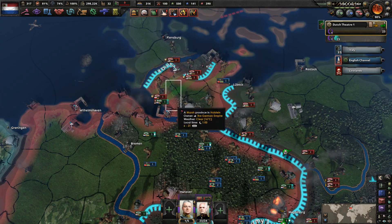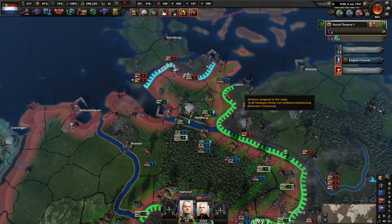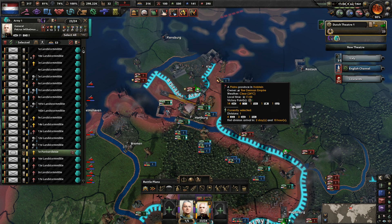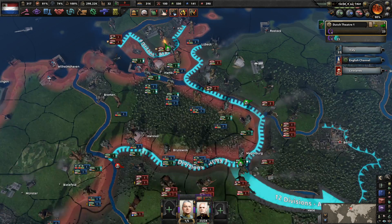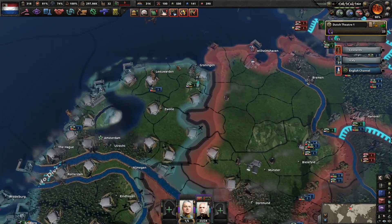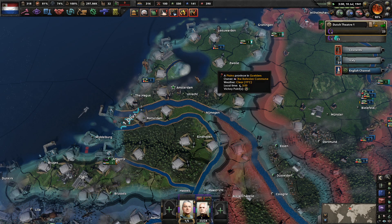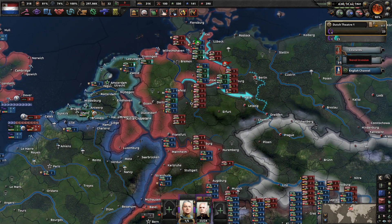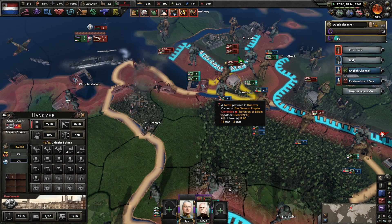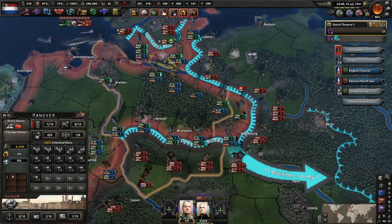You guys are moving up here — follow those guys, you might actually be able to get the overrun benefit, but unfortunately not. What if you were to go around like this into Kiel? You guys are not actually making any progress, and I still want one of you staying over here just in case there's more naval invasions. The game says there is the risk of it, so I don't want to throw everything away.